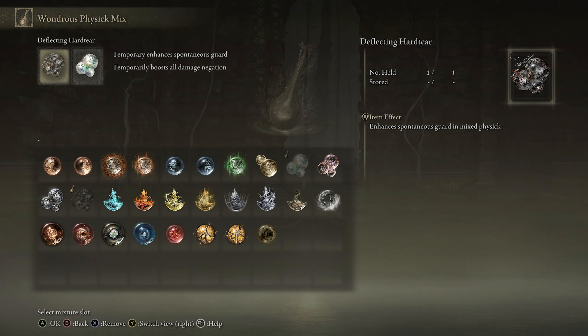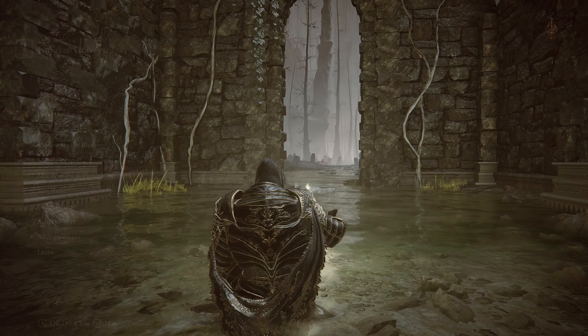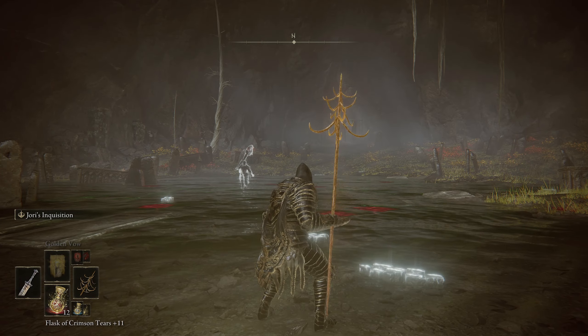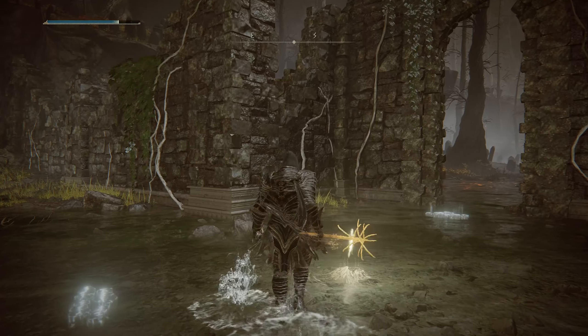We're also going to try something new with our physic tears. We killed the first furnace dude a while back and got a Deflecting Hard Tear. It enhances spontaneous guard in the mixed physic — possibly like a Securo Deflect mechanic — so we're going to test that out. We also leveled up the Mage's Spear, which shoots out magic blades just like it did in the boss battle.